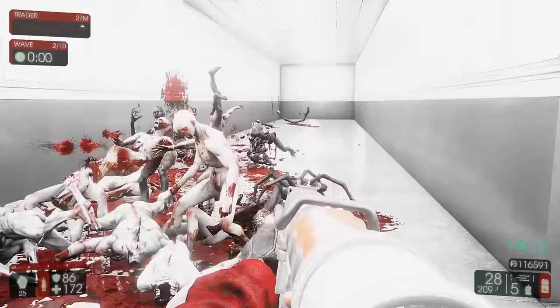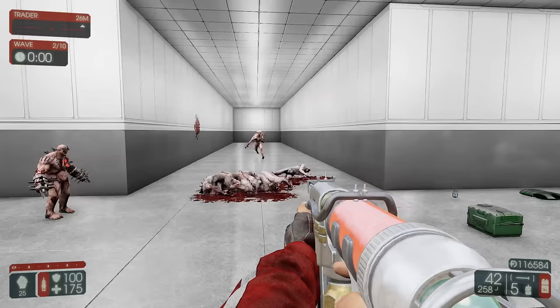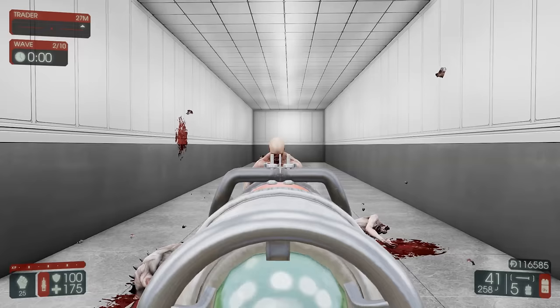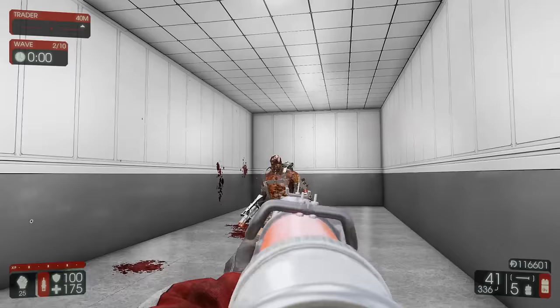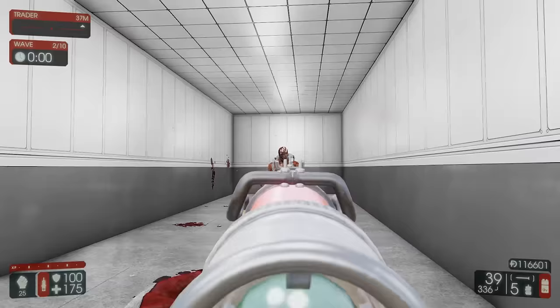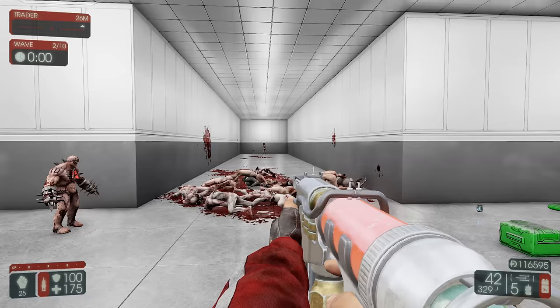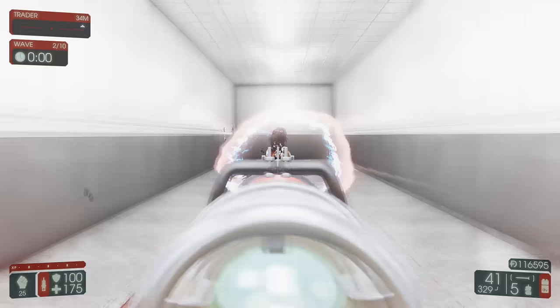In shotgun mode, the nailgun fires a cluster of 7 nails per shot, giving 6 rounds of shotgun shells. The nails have built-in penetration, dealing full damage to 2 zeds and reduced damage on the third, allowing Berserkers to quickly clear crowds of weak enemies. The nailgun has very low accuracy, especially in shotgun mode, with a spread similar to the double-barrel shotgun, and is inconsistent as shots are often not evenly distributed, making it unpredictable. It should also be noted that the nailgun can incap lesser zeds, preventing them from using their abilities and providing some form of crowd control.